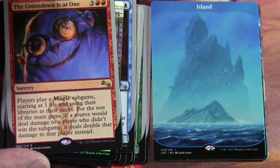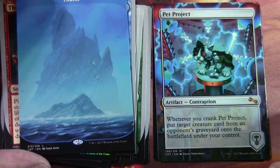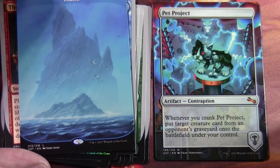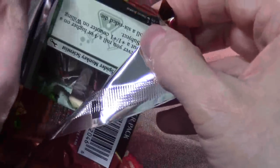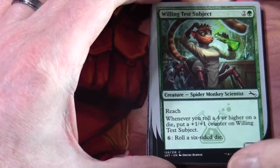Moving on to our contraptions, we've got a mythic contraption here: Pet Project — artifact contraption. Whenever you crank Pet Project, put target creature card from an opponent's graveyard onto the battlefield under your control. Gnome Ball Machine — another contraption. And we've got a foil clue token. This is very interesting — the way the whole artwork is put together here, where you've got a full art band and the contraptions where the artwork spills over to where the border would be. Another Willing Test Subject. Adorable Kitten.